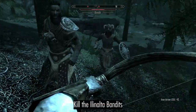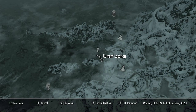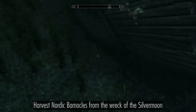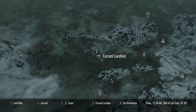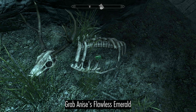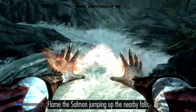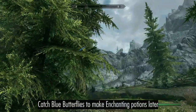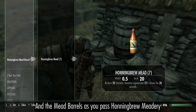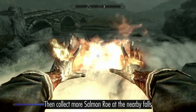Cut down the bandits at the Illinalta Bandit Camp and take their treasure map. Collect the two enchanted items from the dead Thalmor. Dive for Nordic Barnacles at the Wreck of the Silver Moon, then for more at the Sunken Barrow. Pick up the Flawless Emerald near Anise's Cabin. Cast Flames at the jumping salmon nearby, then dive in to collect the salmon. Catch any blue butterflies to make Enchanting Potions later on. Find the treasure in the felled tree as you pass Riverwood again.